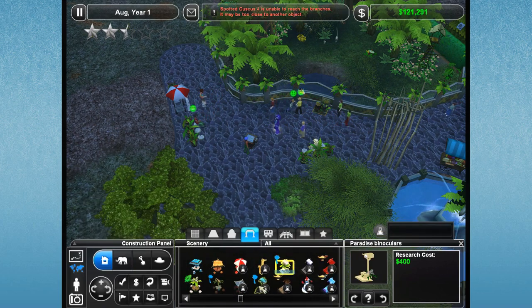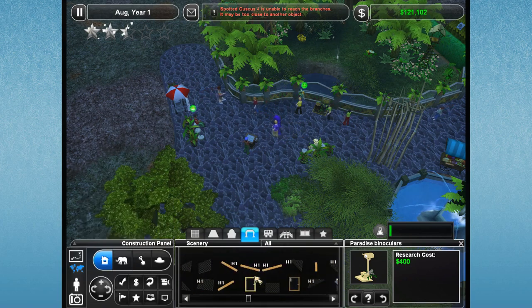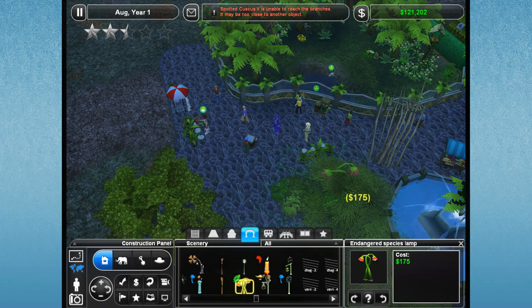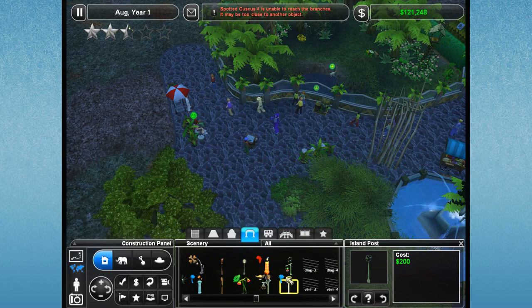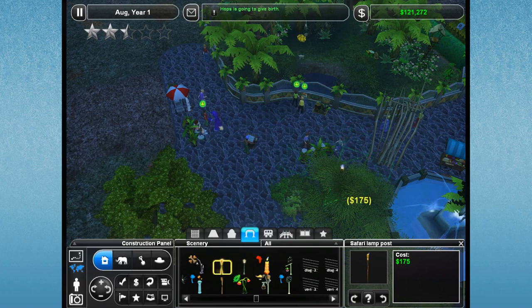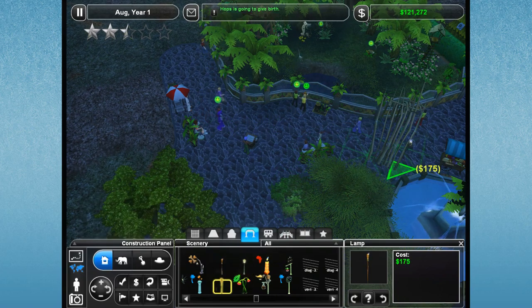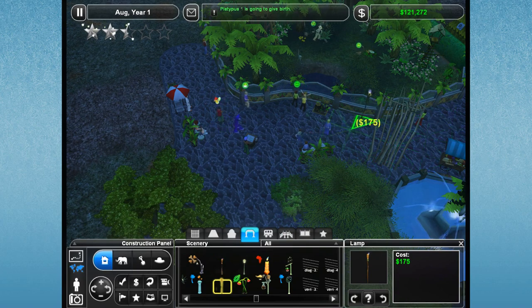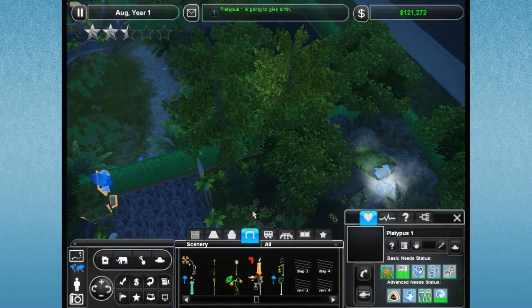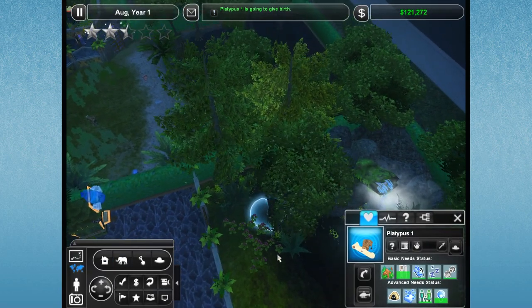Here are some cool binoculars — let's get some paradise binoculars researched. I could see those being useful. We could possibly use some of these torches and lampposts. I do like the safari lampposts because they look pretty cool and light the place up when it gets dark. Platypus 1 is going to give birth — now's the time.